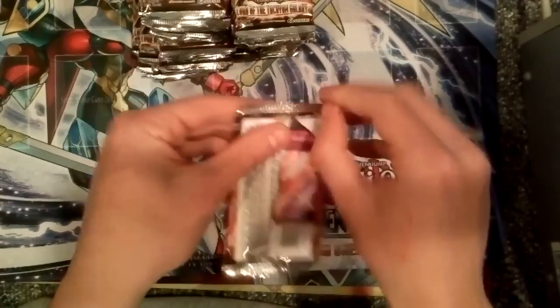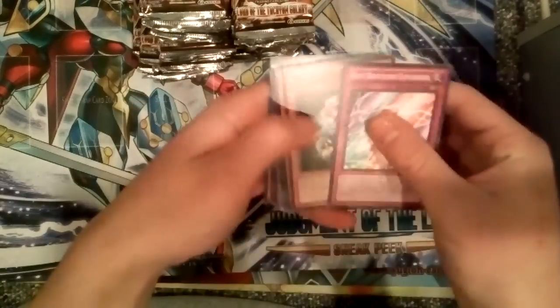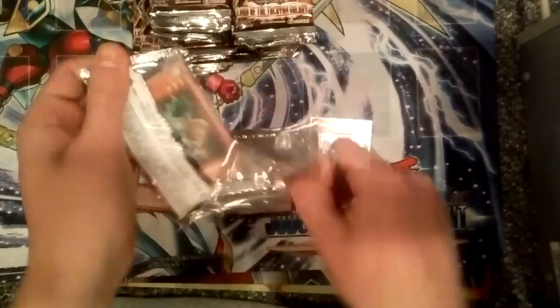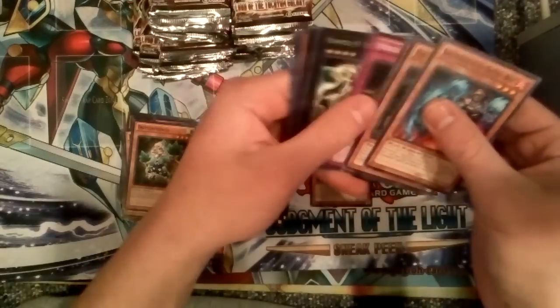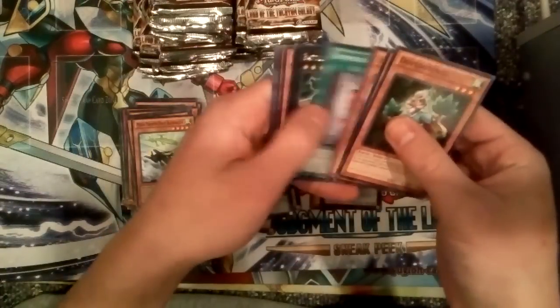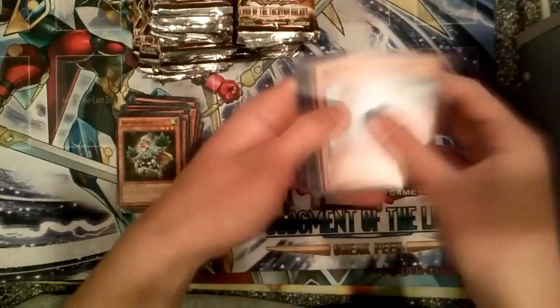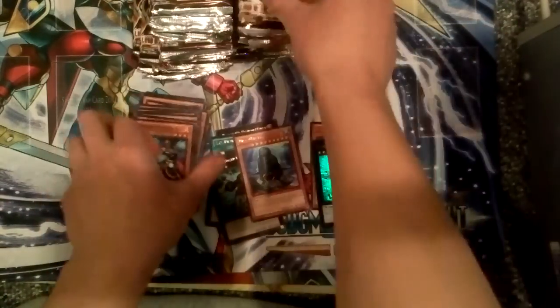We've got 40 Lord of the Tachyon Galaxy packs. I see an Ultimate right off the bat — Ice Beast Seraphim. Mermail Abyssbalaen — not a good card at all. Fairy Cheer Girl. Cards I'm looking to pull: I need Madolche Hootcakes, I need a lot of them. Number 69 Heraldry Reborn and Ultra Rare Gauntlet Launcher. I need Dragosacc, Constellar Sombres, all that good stuff. ZW Sleipnir. Conlon Boxer Lead Yolk. Stellar Omega. Geargiagear — that's another Super that's gone up in price; Geargiagear is supposed to be pretty good this format.